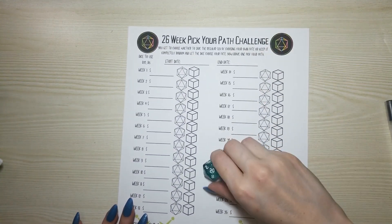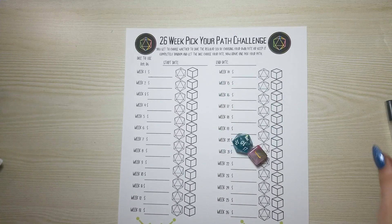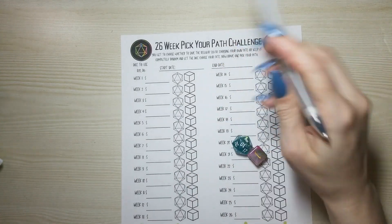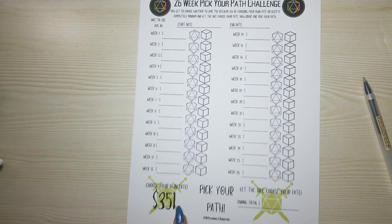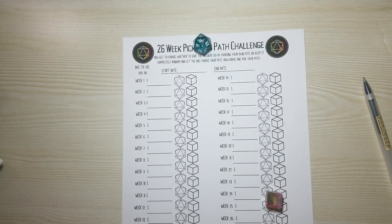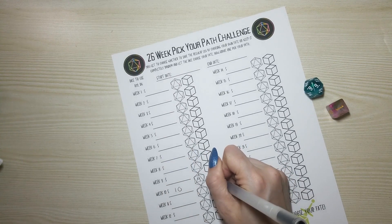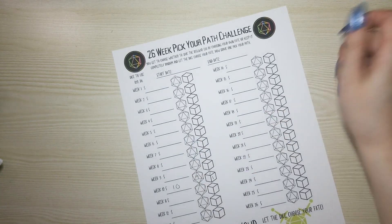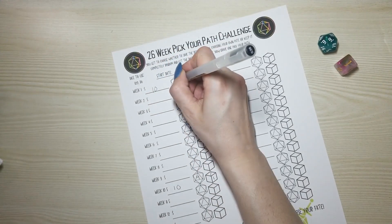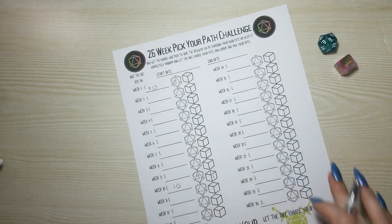The 26-week challenge is done with a d20 and a d6. Again, the lowest number you can get is two, so you need to pre-fill one of the weeks. If you want to roll and choose your own fate, that total will be 351. Say you roll a 10 — go to week 10, put in 10, and write that you rolled a 9 and a 1. If it's the first week, you'd save the $10 dollars.